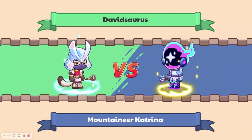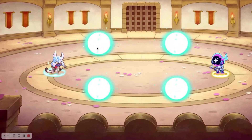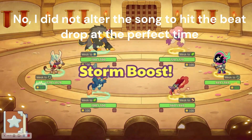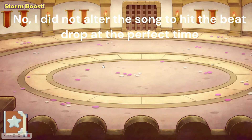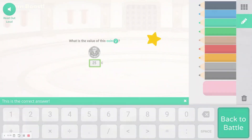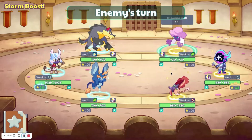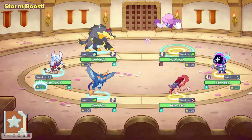So we're going to find an opponent — Mountaineer Katrina, okay. There's supposed to be some sort of animation. Yeah, there we go. That's kind of cool. It's not just a 4, it's a 5. We got a mastery, so storm spells should be buffed or something.